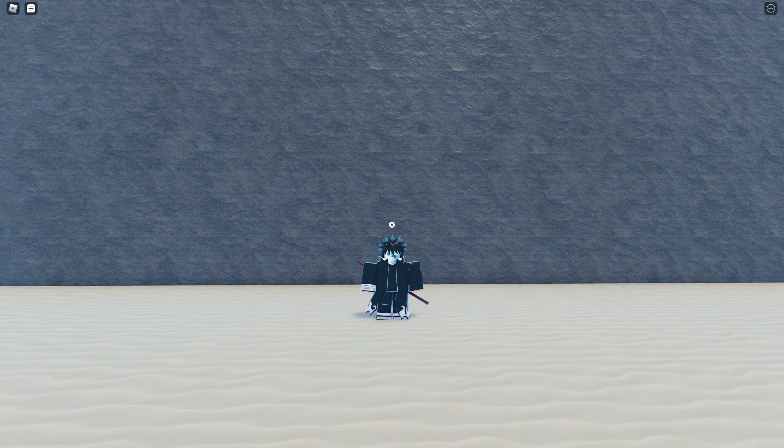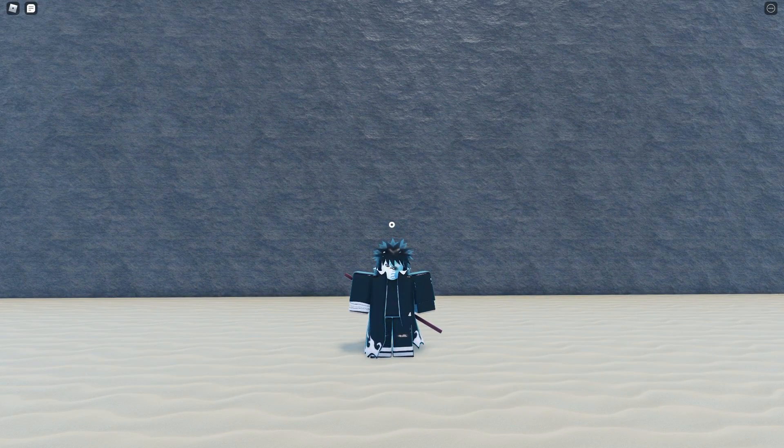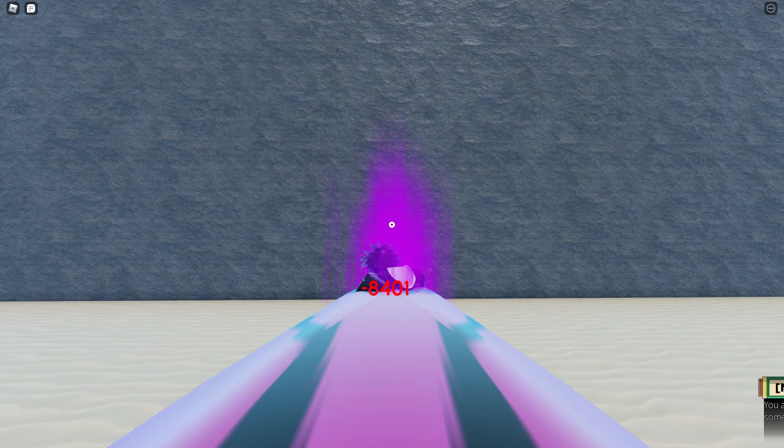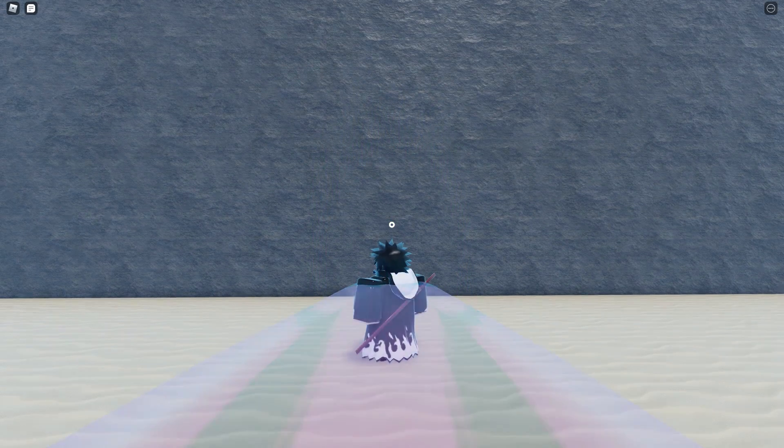Hey, what's up guys, it's your boy Sonic here. Today we're going to be making a combo with the new Amethyst Lightning — it's one of the new sub abilities. It looks like the Shiver element. Yeah, it's just super braindead. You guys can make the most braindead combos with these sub abilities, so without further ado, let's get right into it.